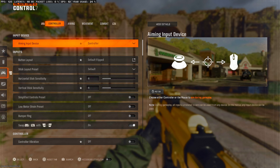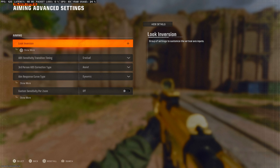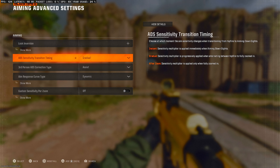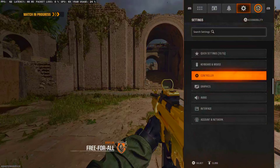So we go to our settings, controller and aiming, and we want to click on aiming in advanced settings. The first setting you want to change is to set the ADS sensitivity transition timing from gradual to instant.